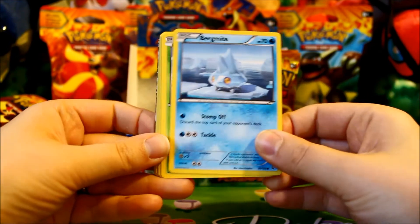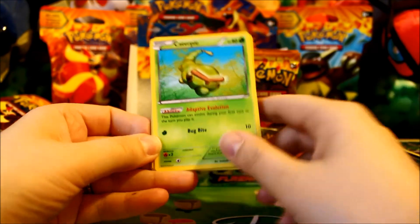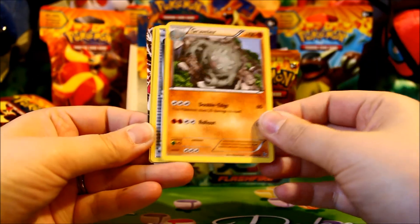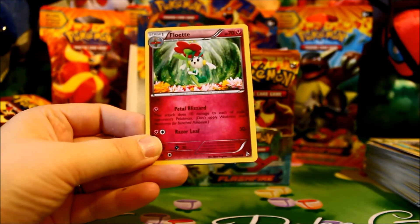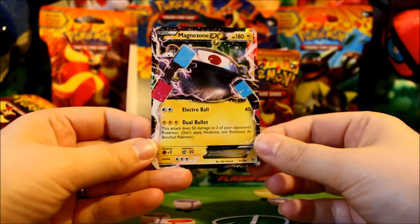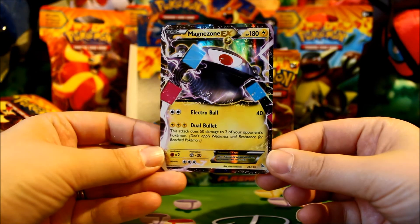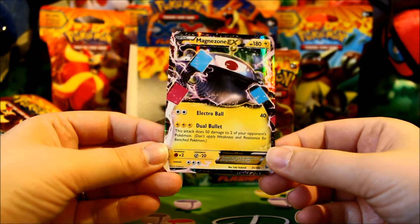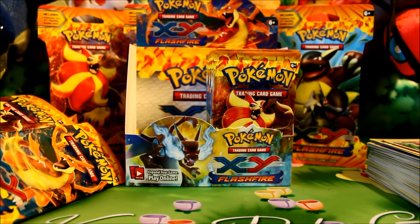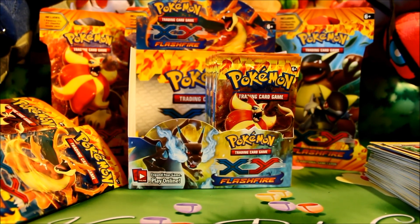Last pack for the left side of the box: Bergmite, Roselia, Goomy, Caterpie, Geodude, Graveler, Protection Cube, Floette, a Reverse Roserade, and awesome — a Magnezone EX! Not the best of EXs and I do already have this one, so if anybody's looking for it for their collection this one will be available for trade. It's still a very shiny EX, so there's one EX in this box — a very nice way to end this half. Make sure you subscribe, stay tuned, and we'll have a second video of me opening the right side of this booster box. Hope to see you back for that, hopefully you'll get some full arts there, and have a good day.